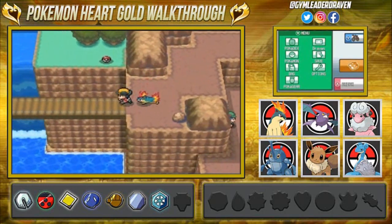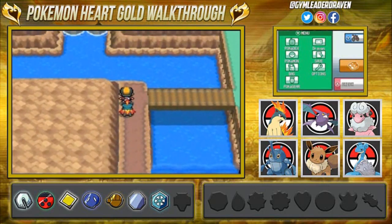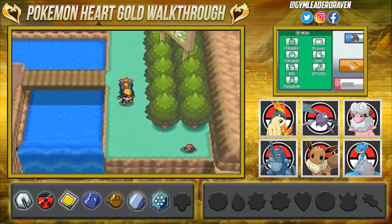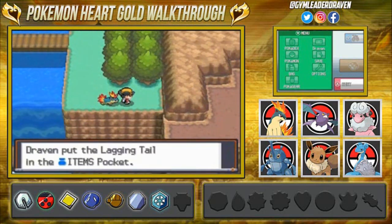We're going to continue on here battling people and seeing different things. Seriously, how many jets do you need? Here we are at the waterfall area and we're going to find an item right here — and look at that, we found ourselves a Lagging Tail.